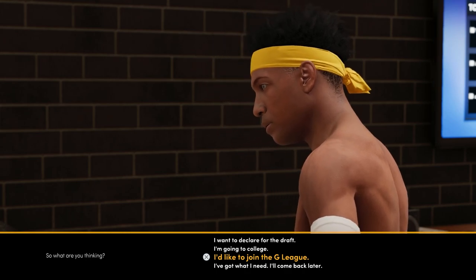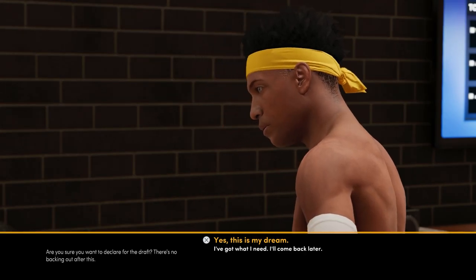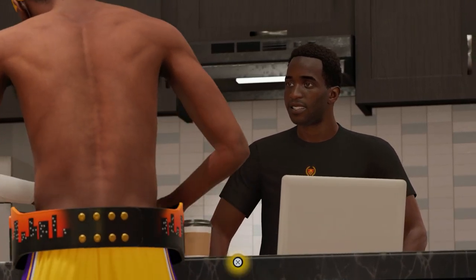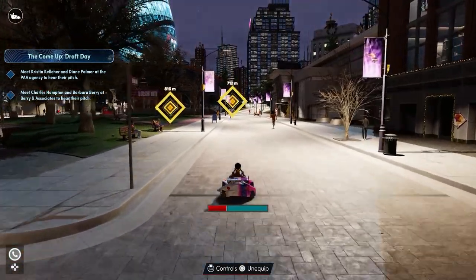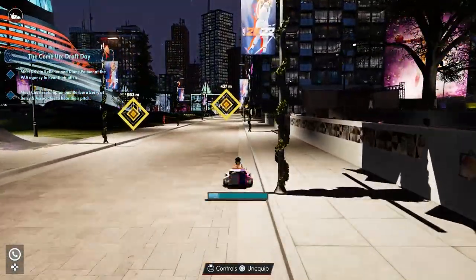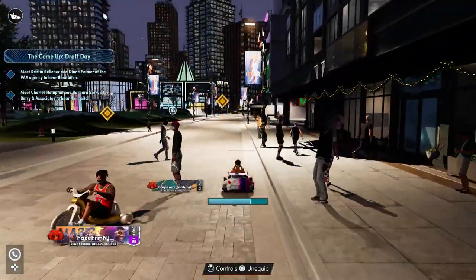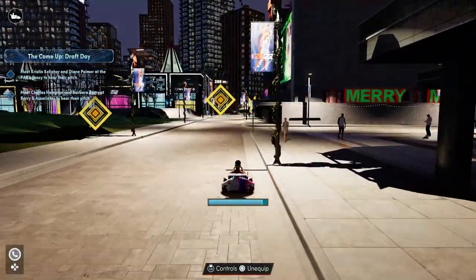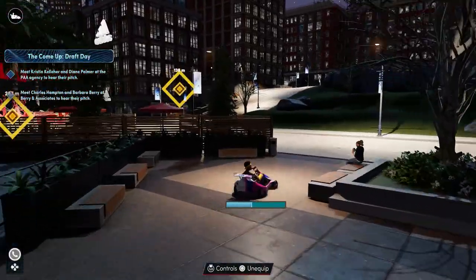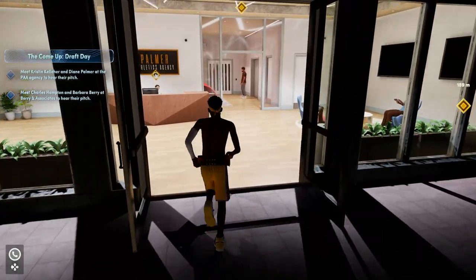If you think the G League is worth it go ahead and play it, but for the sake of this video I'm going to declare for the draft. On this cut scene just click the top option, then talk to him a third time and you'll get a quest to go talk to your agent. There are two agents — both pretty far away — and I don't think it really matters which one you go to. I've always gone to the one 300 meters away because it is closer, but it doesn't affect anything.